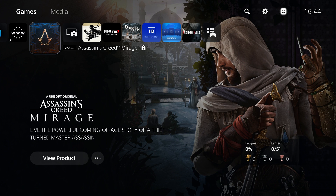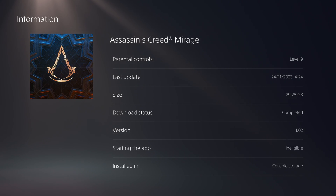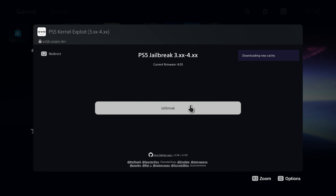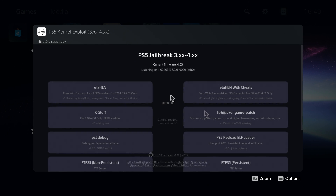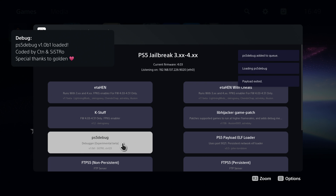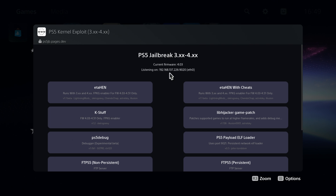Moving on to the PS5 - we've got the same game installed here. It needs to be on the same game version or a higher version than on the PS4 for the saves to work. From here, head over to the internet browser, load up IdleSauce's exploit host, run the jailbreak, and on the payload selector, select the PS5 debug payload. Once it's up and running - PS5 debug loaded, coded by CTN and Systro, special thanks to Golden - note down the IP address. In my case it's listening on 192.168.137.226.